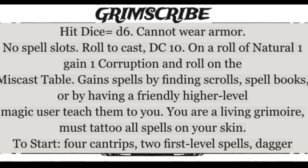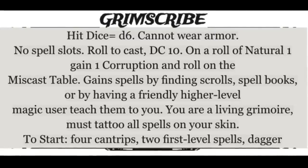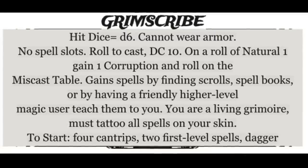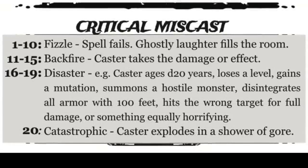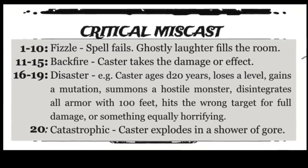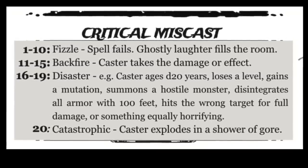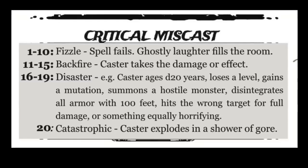The Grim Scribe is the sorcerer, warlock, and wizard rolled into one. You start with basic starting spells. There are no spell slots — you roll to cast: a 10 plus your intelligence bonus, needing a 15 to succeed. If you roll a natural 1, you roll on the critical miscast table, with results ranging from a spell fizzling out, to the spell backfiring, losing a level, aging D20 years, accidentally summoning a demon, or blowing yourself up.